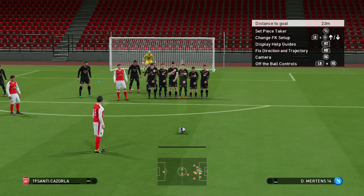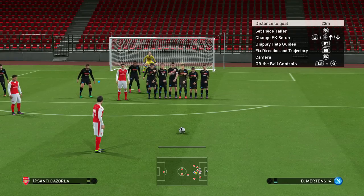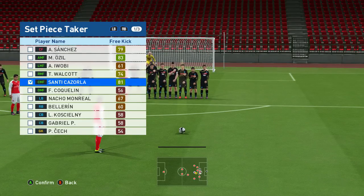So let's get right into this tutorial. The first thing you want to do is select a decent free kick taker in your team. As you can see in the top right corner, we have different options, and the first button is the set piece taker — this is on Xbox, I think on PS4 it's the select button. Press that and here you can see an overview of the best free kick takers. The best ones in our team are Ozil and Cazorla with 83 and 81.